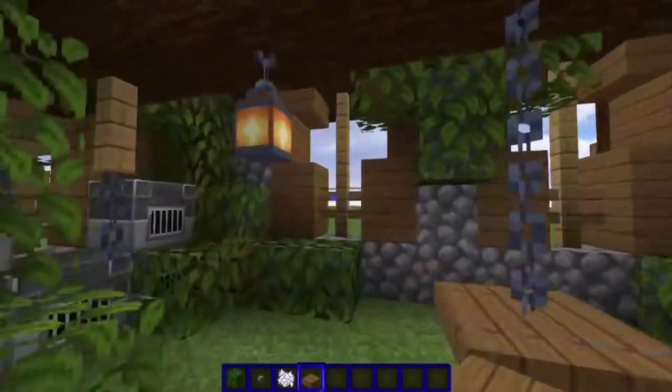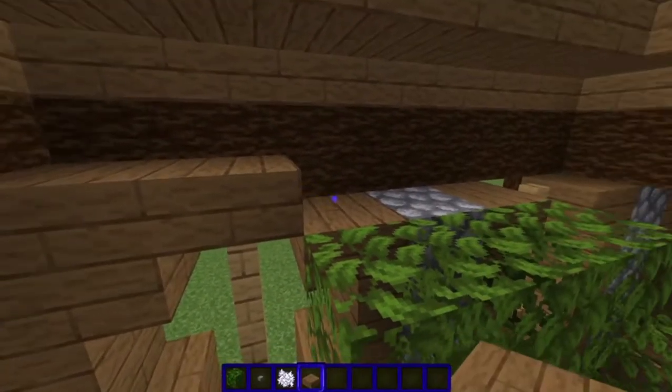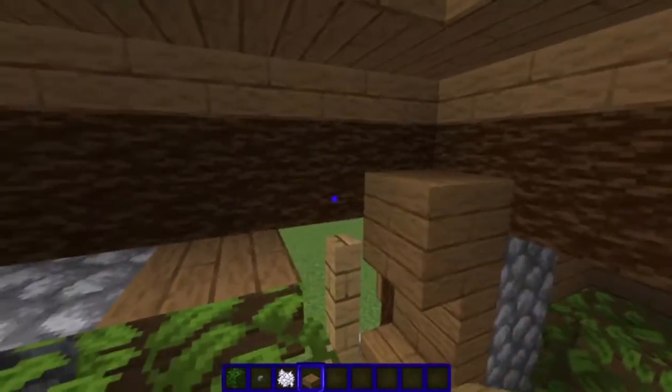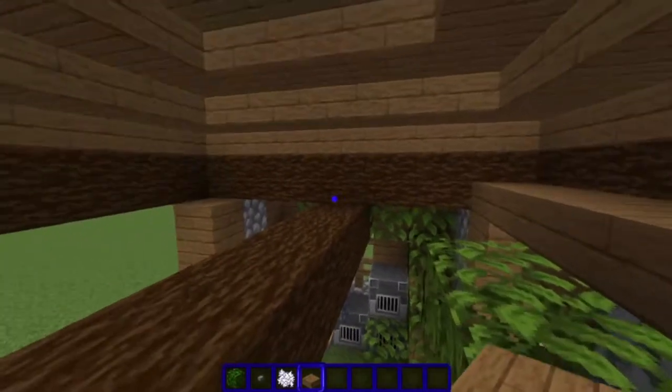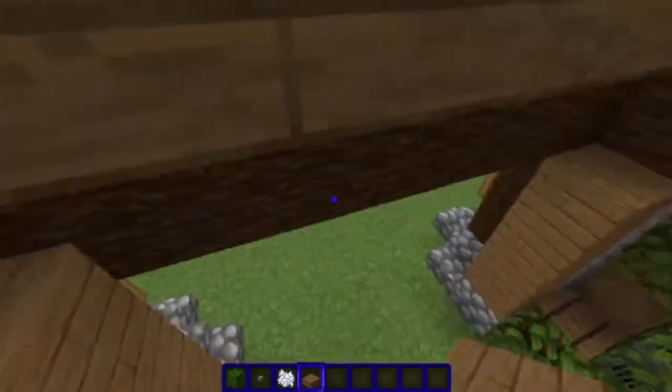I forgot to add this earlier — put a half slab of spruce on top of this back layer, and also on top of the pillars in the front, like that. I forgot to do that earlier, sorry guys. There goes the perfect tutorial.